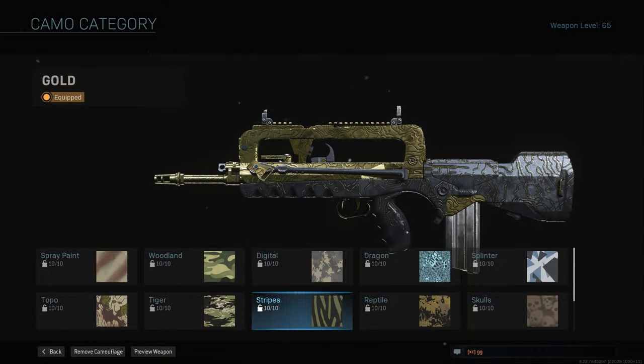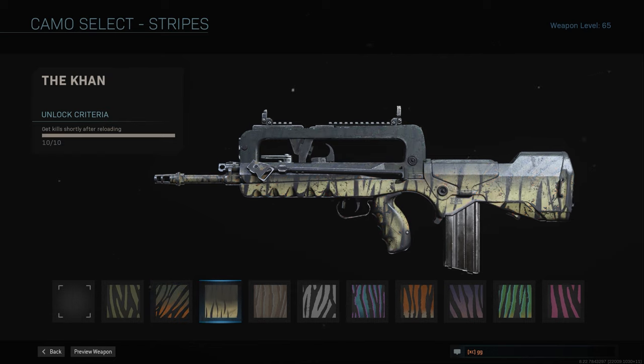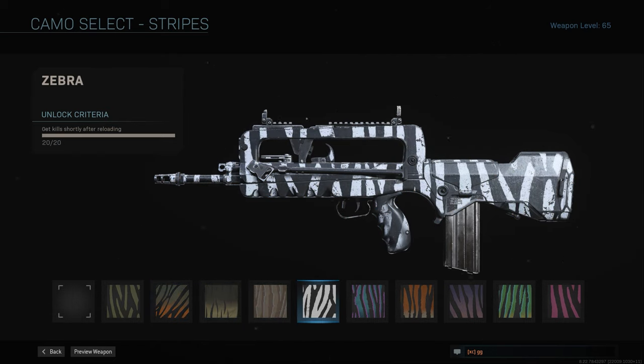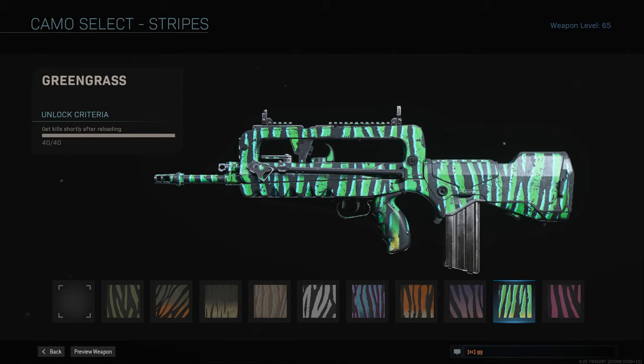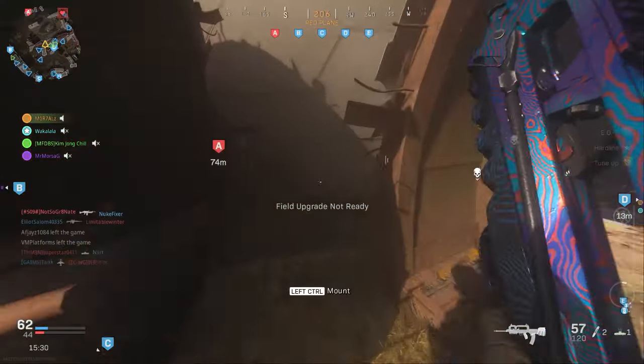For stripes you need 50 kills after reloading. There's about a two-second window after you reload in which you must get the kill for it to count. It's not a big window, so you have to situate yourself — for example, spot a guy around a corner, reload, then peek and get him. The only perk that really helps is Sleight of Hand so you can reload faster. As long as you reload and then get the kill, it counts.